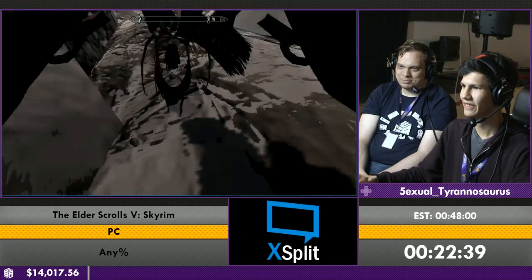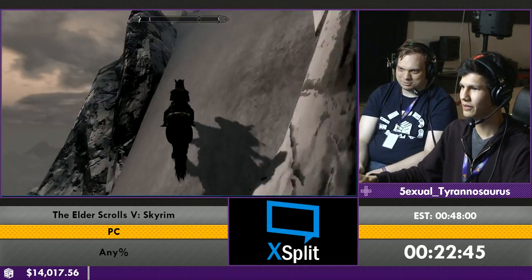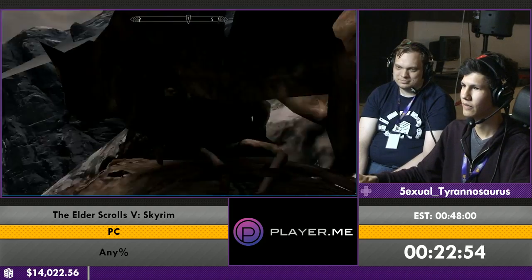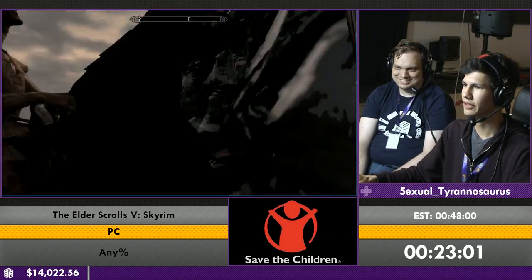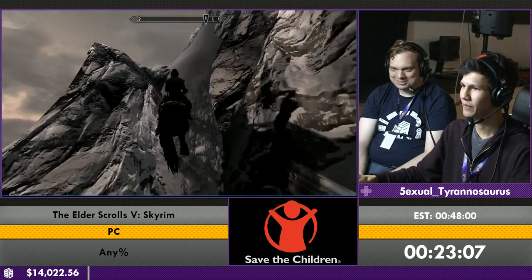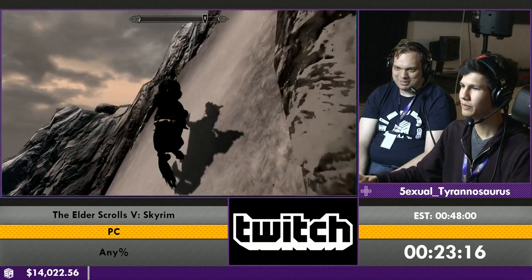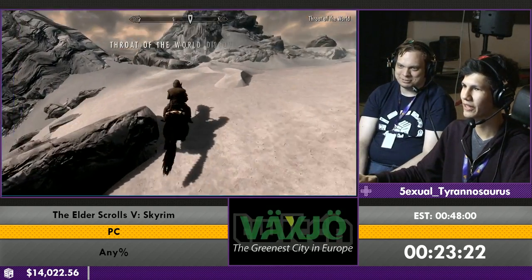This horse is struggling to go up almost a vertical slope. I think it's broken. This one's going to the glue factory. It was clipping well but it wasn't going uphill, so you can't really tell where you are. Oh God, I love Skyrim. It's alright, we made it. We're here. Hey, we got there. Good job, horse.